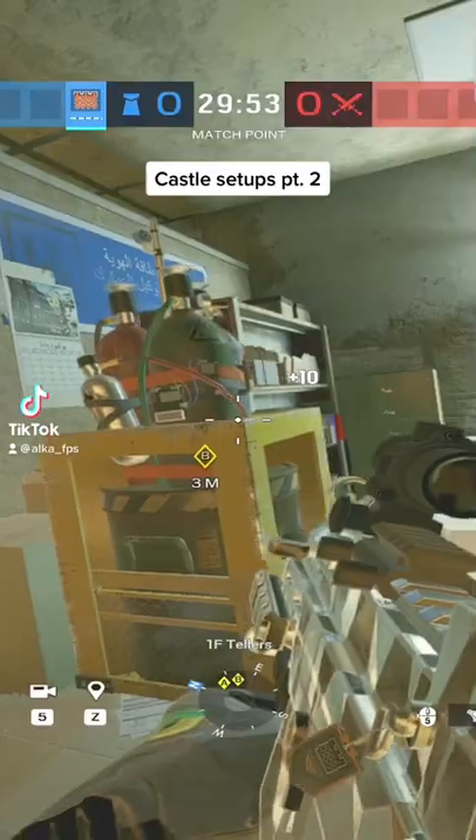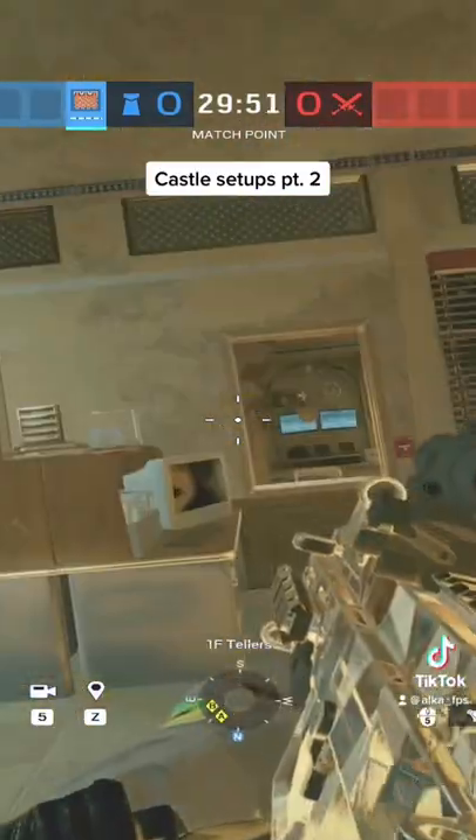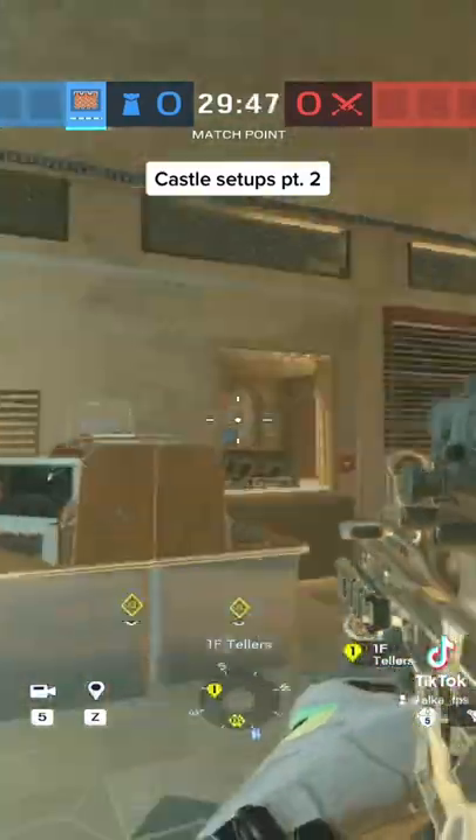Here's a really good castle strat for border. This setup is going to be for bathroom, so just make sure that these two walls are reinforced. The first two castles are going to go on these two windows.